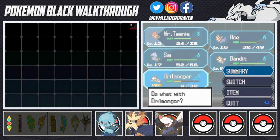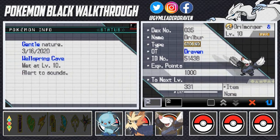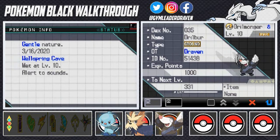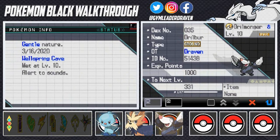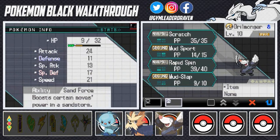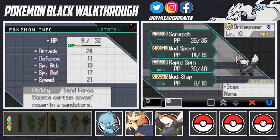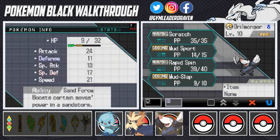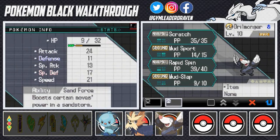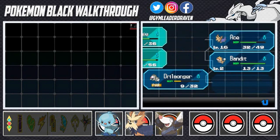Drillmonger has a Gentle nature and is a Ground type Pokemon that eventually evolves into a Ground and Steel type. I know there are better Ground type Pokemon out there, but I want to use this one. His Gentle nature affects Defense and Special Defense slightly. His ability is Sand Force — certain moves power up during a sandstorm, so if you have a Sandstorm technique, it's super powerful!